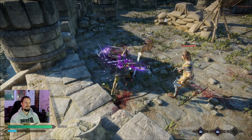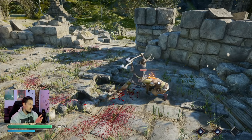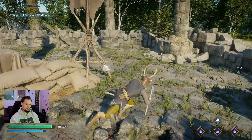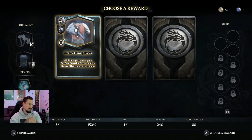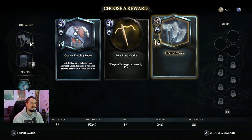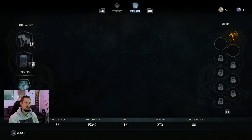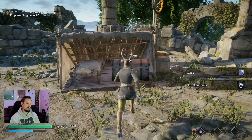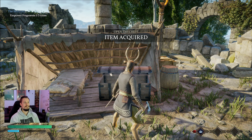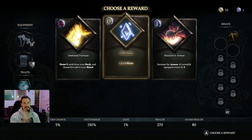Dodge, hold heavy, come in — boom. Spam heavy to stagger, then go right back into light attacks. Now grab this fragment, hold up on the d-pad, and pick your cards. These are a little cheaper so we'll grab one for now — slot it in. We're at 18 coins. Grab the chest — there's no hatred on it — and boom, there's mana again. Nine times out of ten, these chests have mana. That's how you get mana a lot easier.